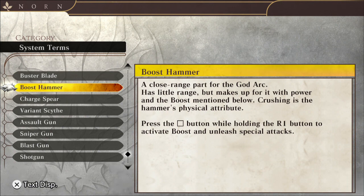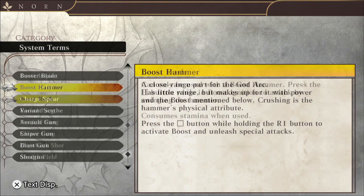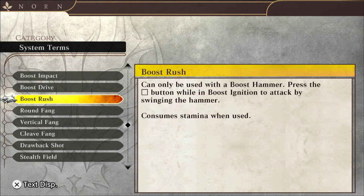There's an ability like a zero stance that can help you either catch up to an Aragami or get in their face. Looking at my notes here, that move is actually called the Boost Ignition. With the Boost Ignition, it comes with two abilities called the Boost Rush and the Boost Drive.